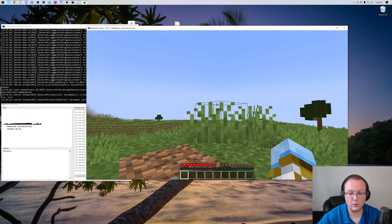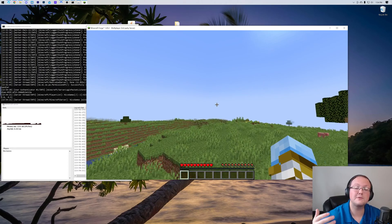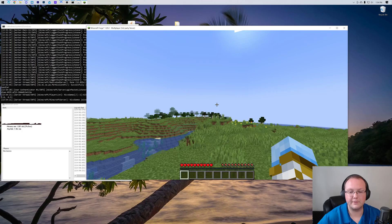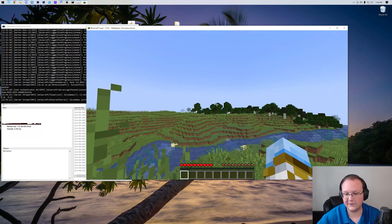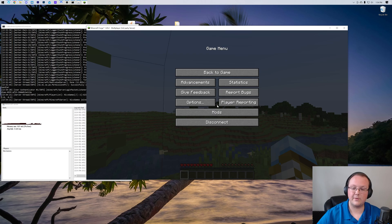We're going to be port forwarding in order to do that. You don't have to port forward on Simple Game Hosting, and honestly port forwarding is the most difficult part of starting a Minecraft server and allowing your friends to join. Right now your friends cannot join. After port forwarding they will be able to, and it is unfortunately the most difficult part. Let's go ahead and knock it out — we're going to make it as easy as possible.